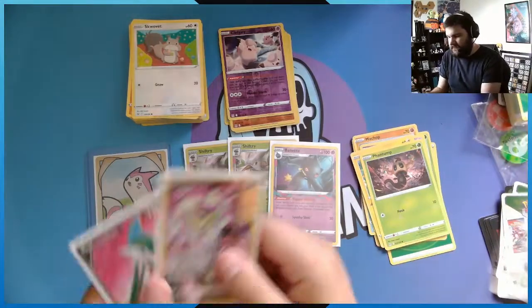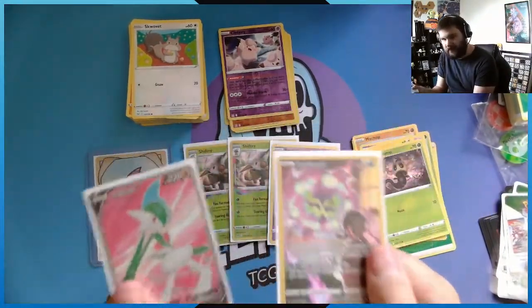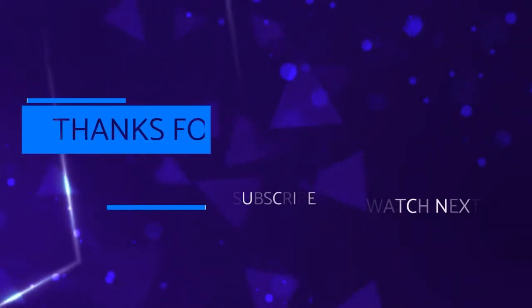To be fair, in ten random packs we got a Glalie V and a Spiritomb, and I'm happy with these cards too. Keep an eye out for more videos in the future — I do have one coming out in about two weeks, it'll be a Magic video. So stay tuned for that, and I will see people in the next video, bye!